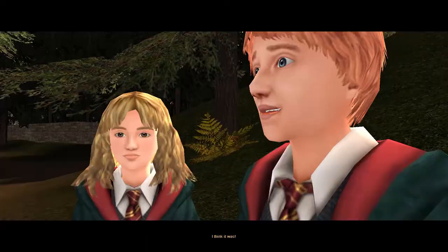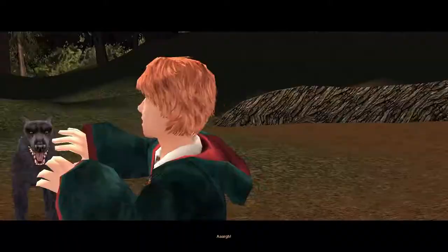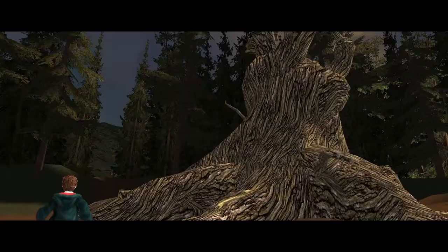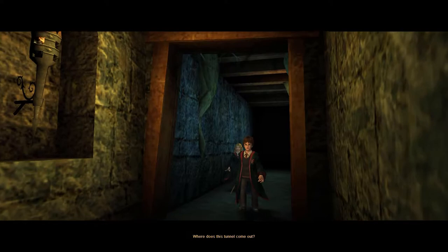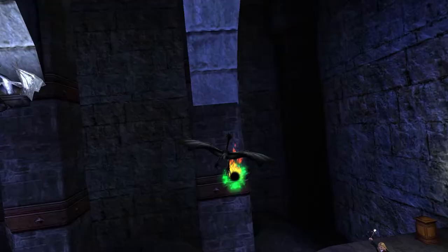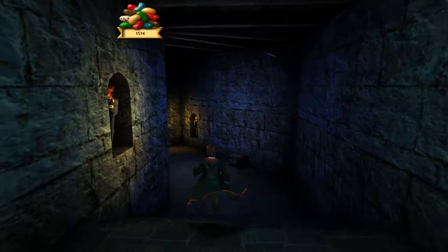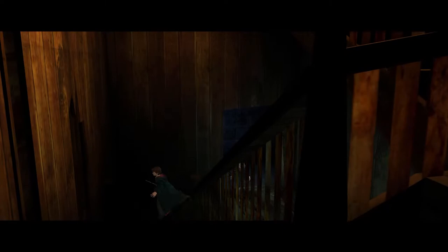Following the challenge, the trio head to Hagrid's hut to hear the verdict on Buckbeak, where they hear what sounds like an execution. Suddenly Scabbers comes out of nowhere and Ron takes chase, the others following closely behind. Arriving at the Whomping Willow, the strange black dog jumps out and attacks Ron, dragging him into a hidden path beneath the tree. Harry and Hermione follow, leading them to a gloomy tunnel with reanimated skeletons defeated by casting Rictusempra together. There are also block pushing puzzles, dragon flying sections, and ice slides. The section is pretty good, and the colours are really pretty, with blue stone walls, yellows of the torches, and the glowing of various spells and creatures.